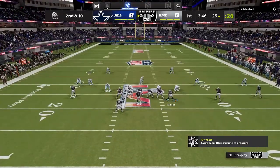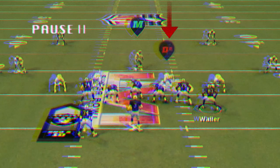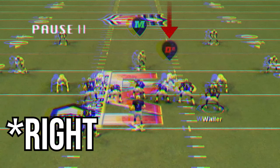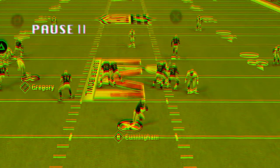Practice by going into practice mode with a quarterback that has Escape Artist — I recommend Russell Wilson, because I'm a Hawks fan. For this to work, you need to double team the guy from the outside rusher, one inside to the side that you want to roll out to. So if I want to roll out to the left, I double team the defensive tackle on the left, snap the ball, and right as I see the guy coming across the edge, I roll back away from him and outside of him. With a fast enough quarterback and the speed boost from Escape Artist, you'll do that easily every time, and then you can look to make a read.